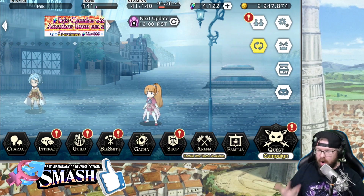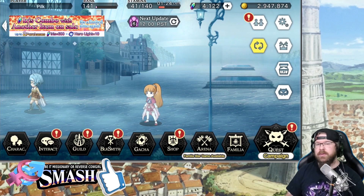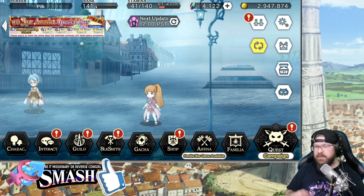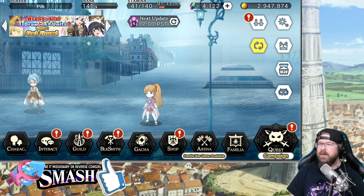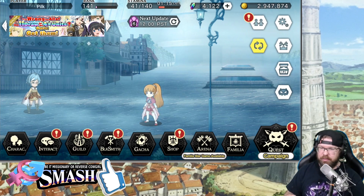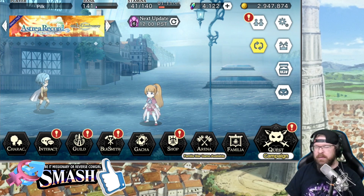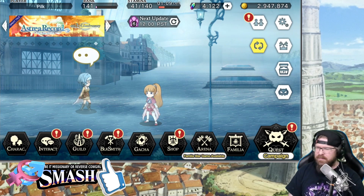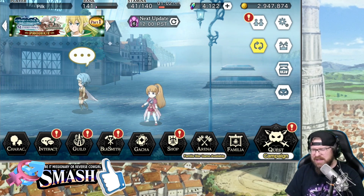I'm hoping — fingers crossed — for 3 brand new units with their own Val bouquets and all that stuff. We'll see what we get. All three of those are going to be adventurers. There's a possibility one might be an assist, but I really feel like she's going to be an adventurer. It just doesn't make sense the other way around, unless the story changes drastically.